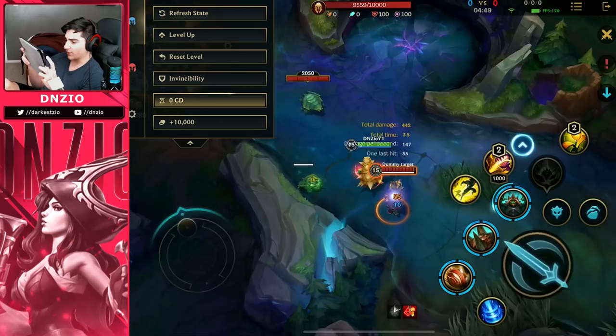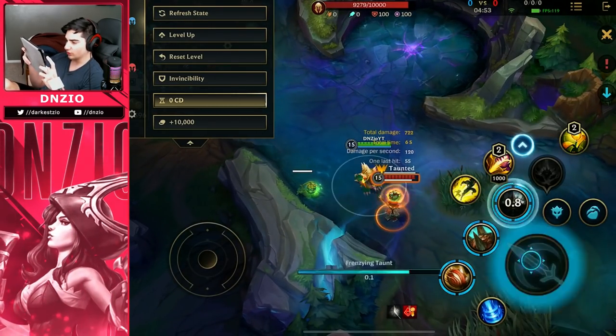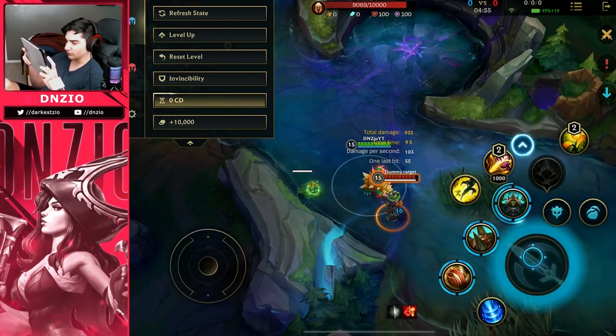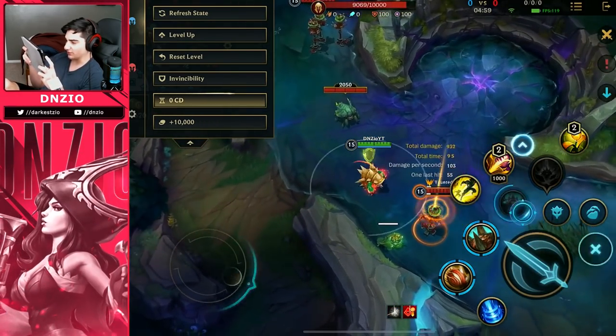Also you get a bunch of attack speed — look how fast you can auto attack: boom boom boom boom. When you don't have it this is normal speed, but when you have it, boom boom boom — look how fast you're hitting.